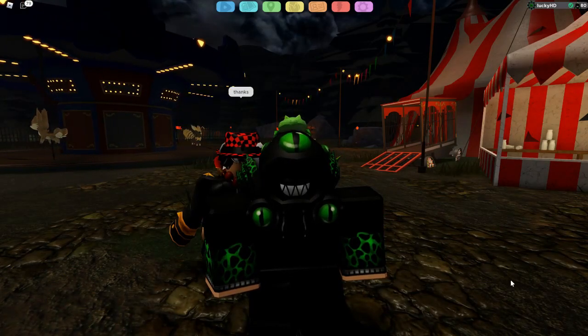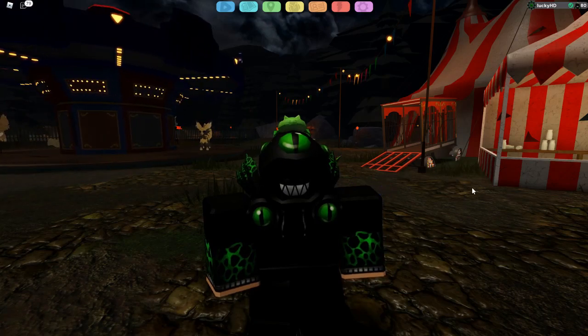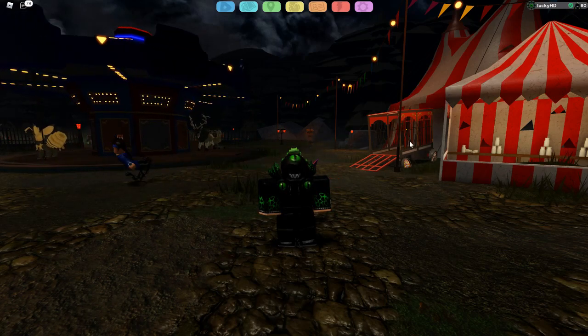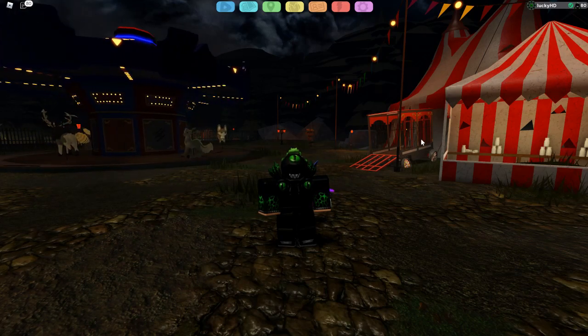Hey guys, LuckyHD here, and welcome back to another video. In today's video, this is going to be how to beat the Unai Cornfield Maze every single time — literally every single time. Unless you die, you are going to beat this maze and either get the candy or get 10 candy corn. If you guys enjoy this video, make sure you like and subscribe, and let's get straight into it.